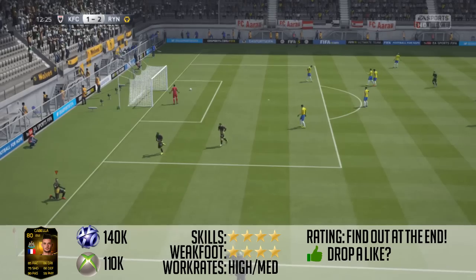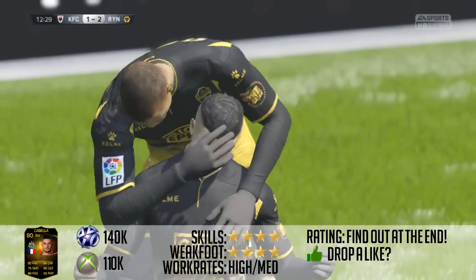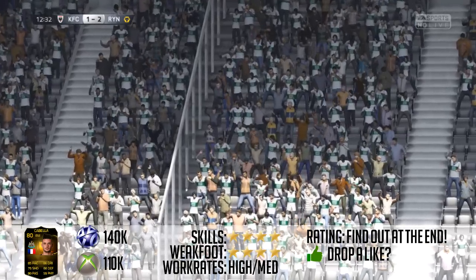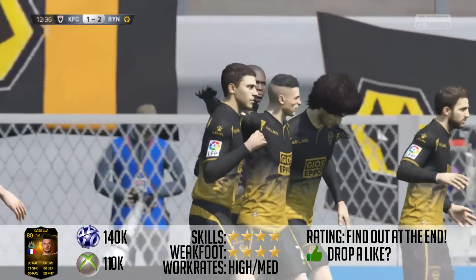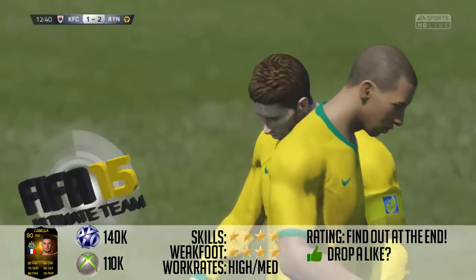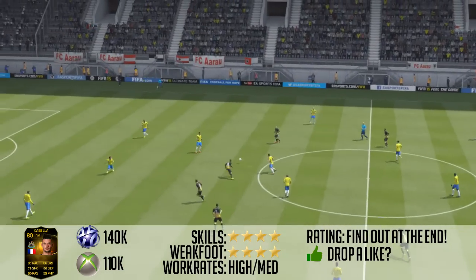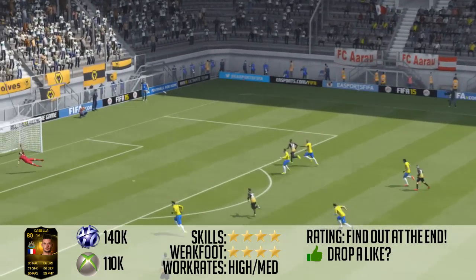I think it'll be about 40,000 coins by the end of the week, maybe a little bit less, as he has changed to a right mid from a CAM. If you're going to get a right mid and you want pace, Cabela's probably not the world's best option, but he's a really, really good dribbler. His pace is okay, but his dribbling is a lot better than anything else on his card. With LT and RT held, he just dribbles and glides past defenders with ease.